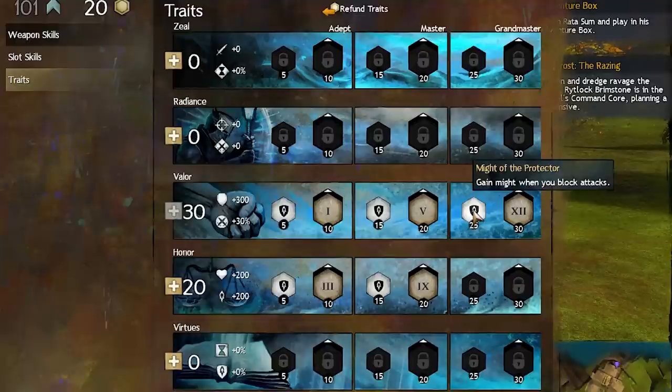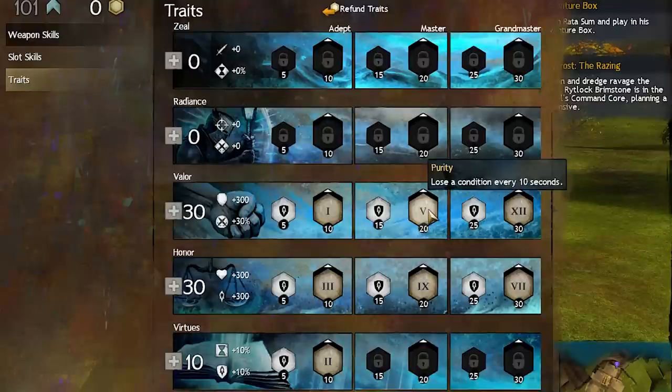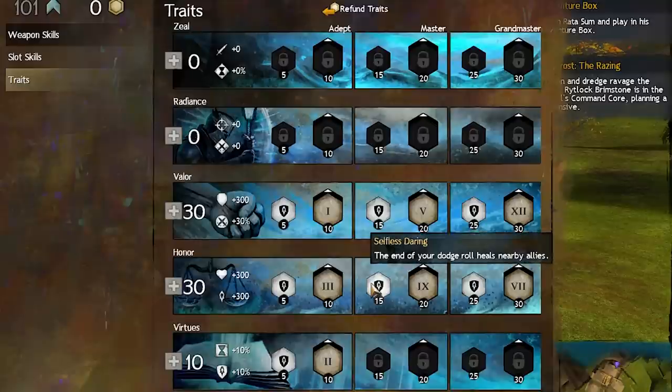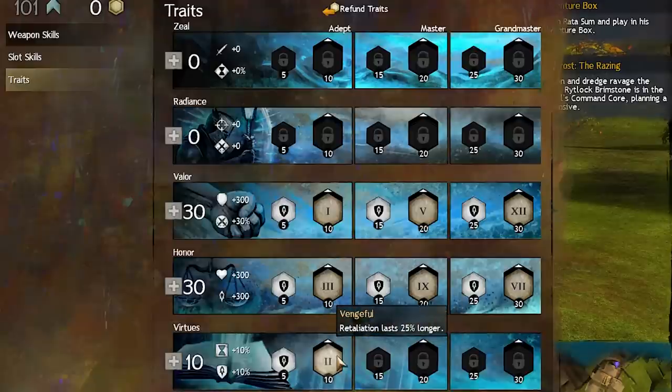The final build we're working towards is this: nearly permanent retaliation uptime, constant self-healing, big symbols that last a long time so we can use Blast and Whirl finishers to self-combo for more retaliation and condition removal, and very respectable DPS to boot. For gear, mix Knight's and Berserker's to your preference. I like to keep a decent amount of Knight's so that if I'm grouping with squishies I can grab aggro most of the time, but it's really just a question of playstyle.